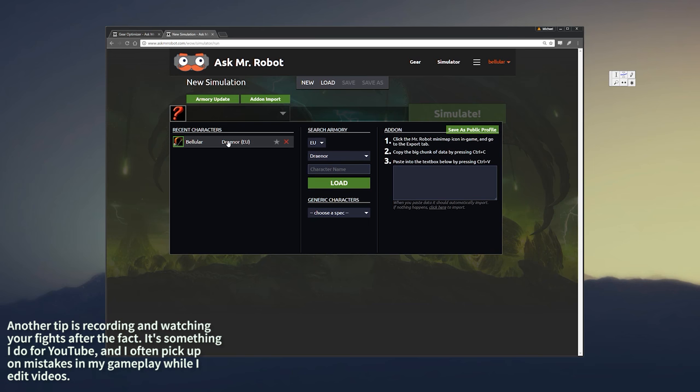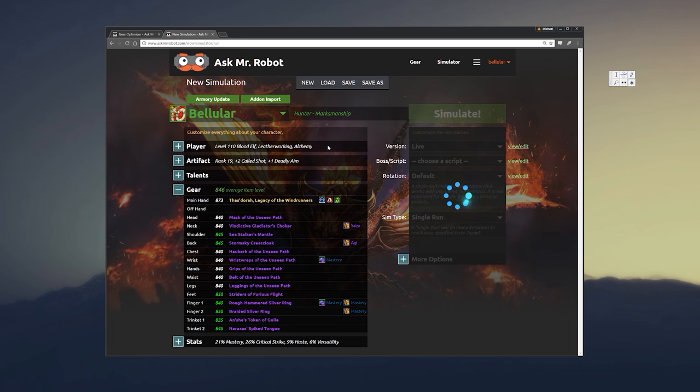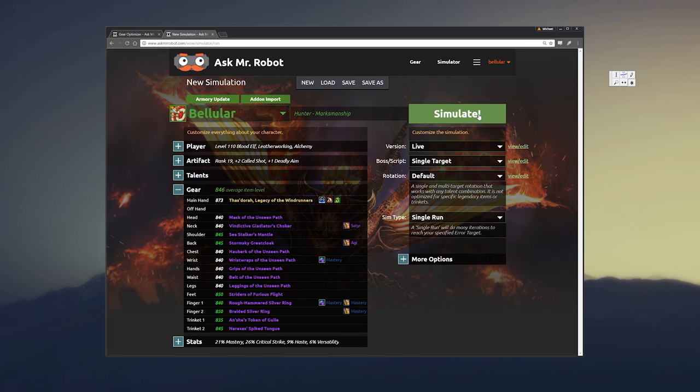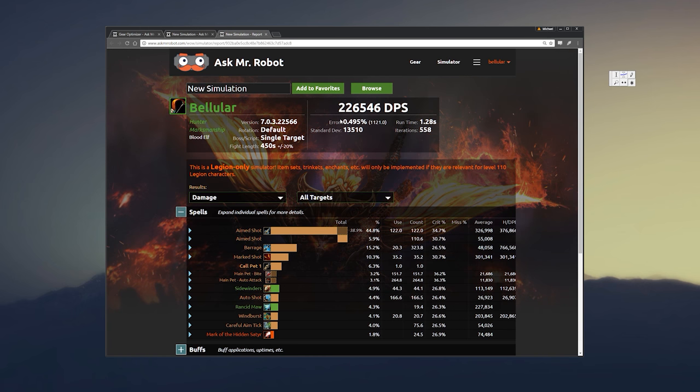Benchmarking DPS is a little bit harder since Ask Mr. Robot discontinued their combat log and infographic feature. But you can use their simulator with your character to work out roughly how much damage you should be doing. It's not a be-all end-all, but it is a useful tool.